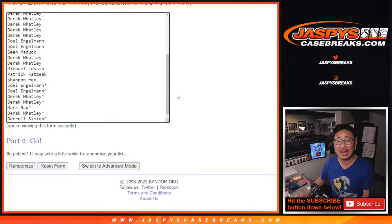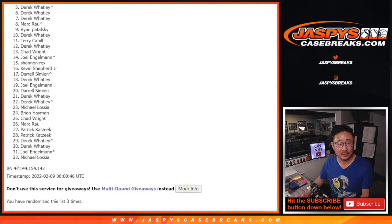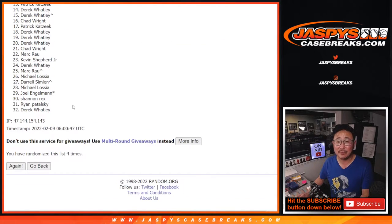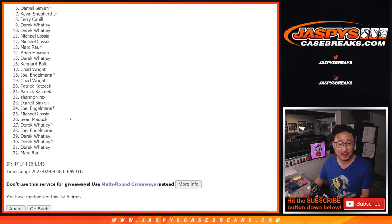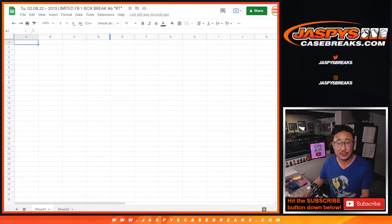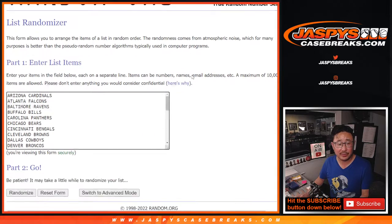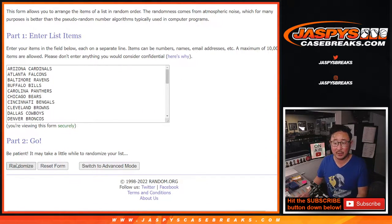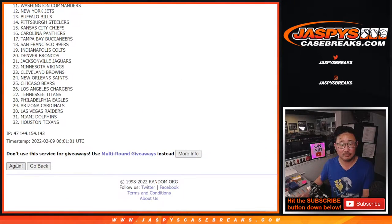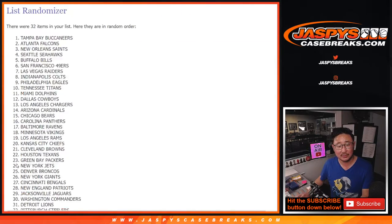Two and a three, five times for names and teams. This is for the break. One, two, three, four, and fifth and final time. After five, we've got Joel down to Mark — this is just for the break. Two and a three, five times for the teams. One, two, three, four, and five.